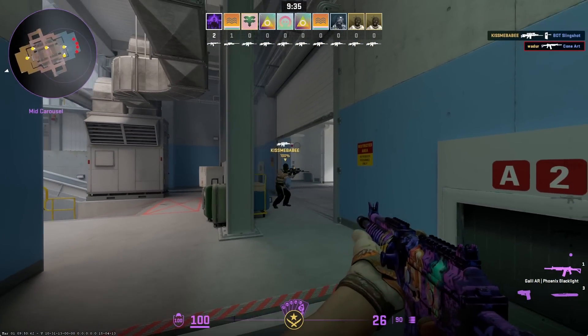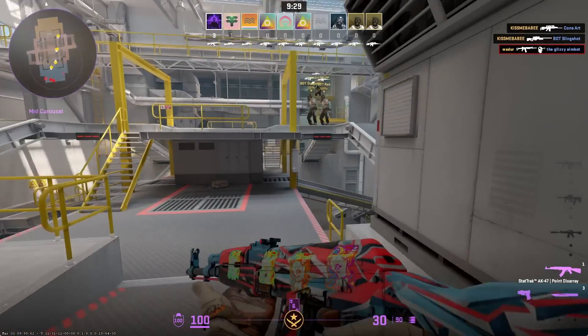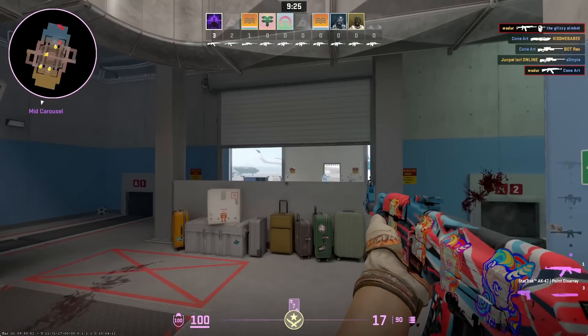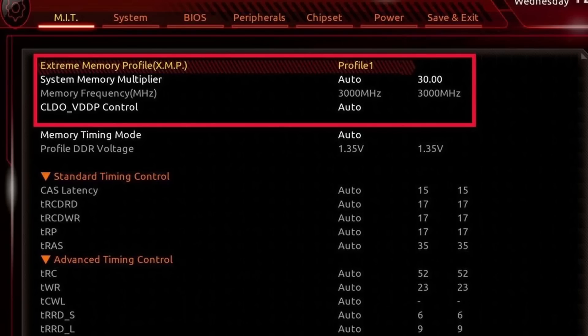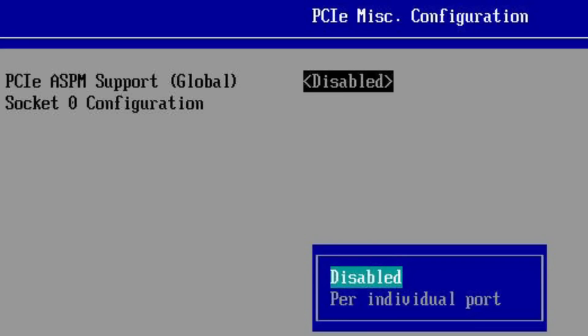The next set of fixes are BIOS optimizations. Number one: enable XMP — check in your BIOS and it should be relatively obvious whether it's on. Number two: disable CPU C-States, which forces your CPU to draw maximum power at a given load state. This uses more power but removes a boost variable for more consistent performance in Windows and CS2. Number three: disable any platform power saving features — another variable removed for greater consistency when playing Counter-Strike 2.